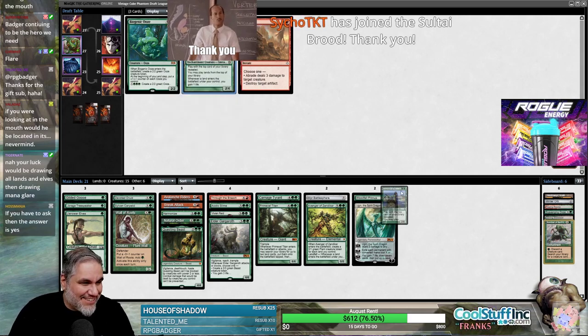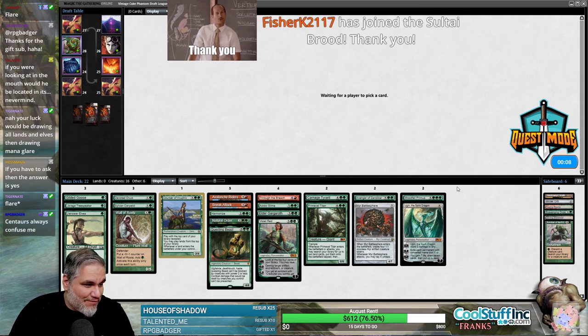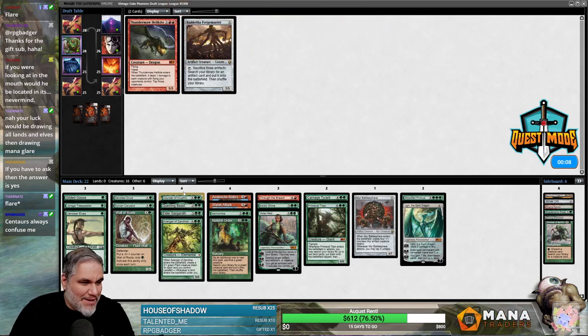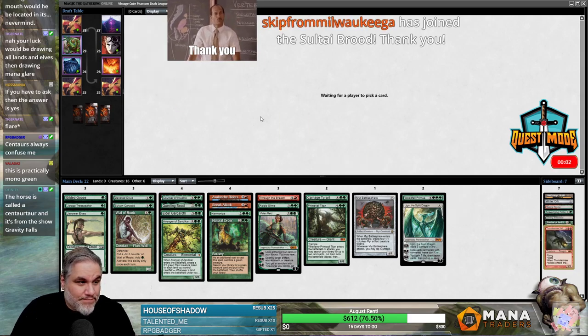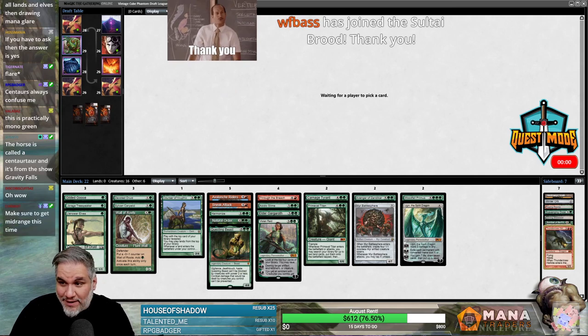There's a Courser too. Literally just every card we wanted came back. I can't believe all four of these just wheeled, including Survival — Jesus. We have 22 cards before pack 3 so our deck is kind of done. All we need is a Sol Ring.